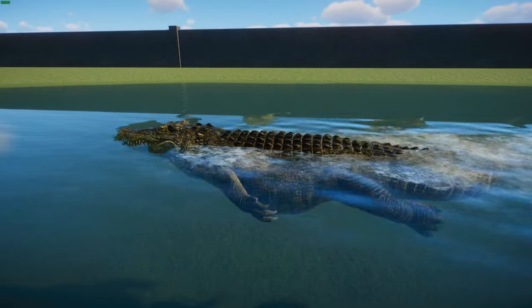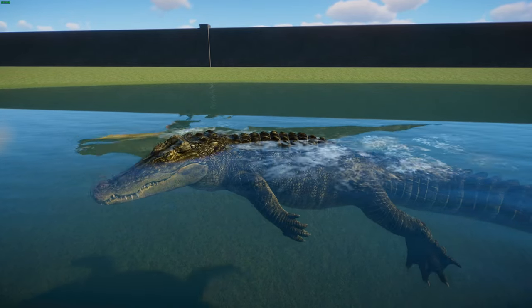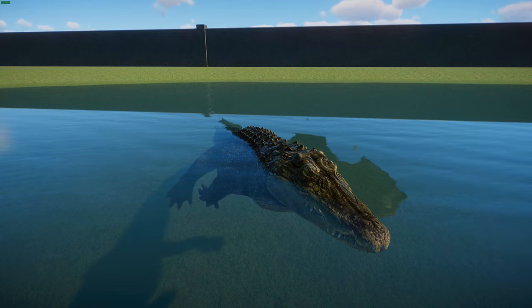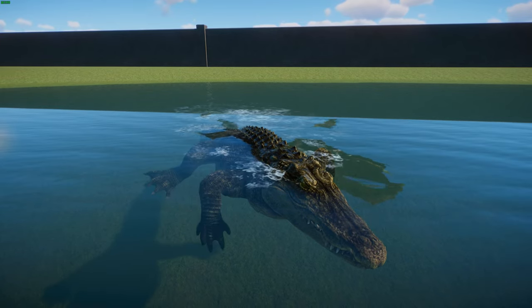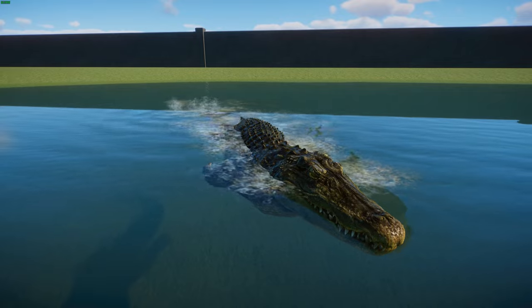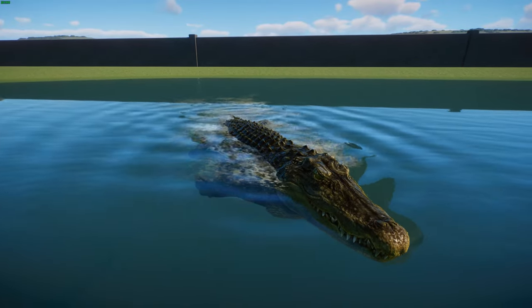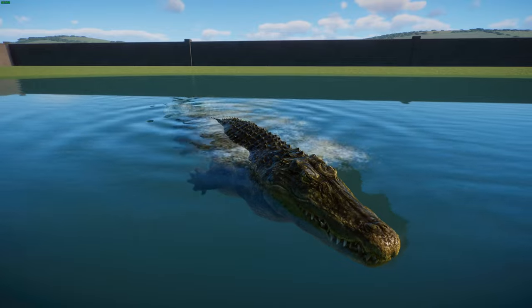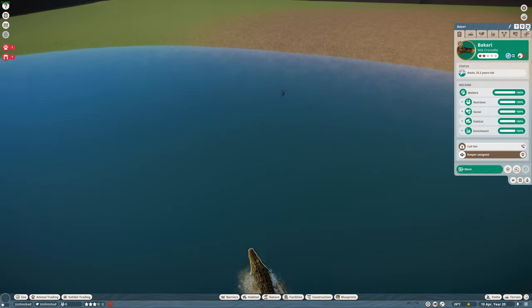Crocodiles respect this order and violations can have violent repercussions, including death. What's really cool is that they are very attentive mothers — females lay eggs, guard them, and protect the hatchlings for a period of time. The babies feed on insects and smaller prey, growing to eat larger mammals and birds similar to their parents. These guys are one of the most dangerous species of crocodile and are responsible for hundreds of human deaths every year. However, they're considered Least Concern overall, despite some regional extinctions.